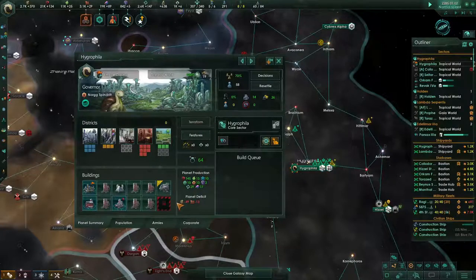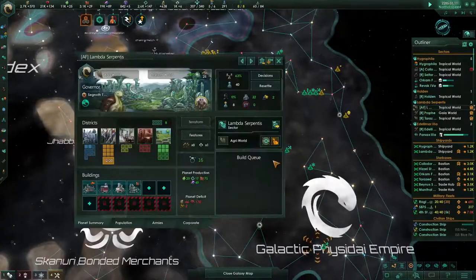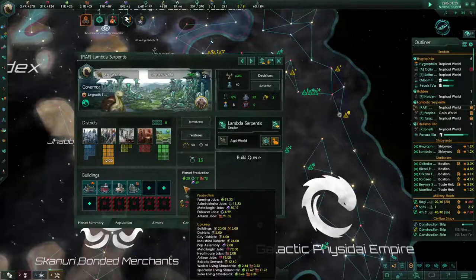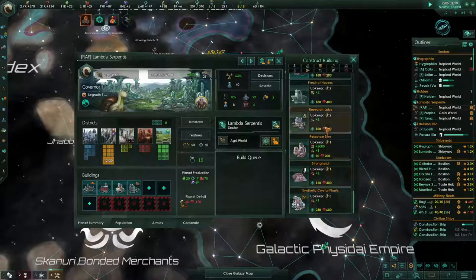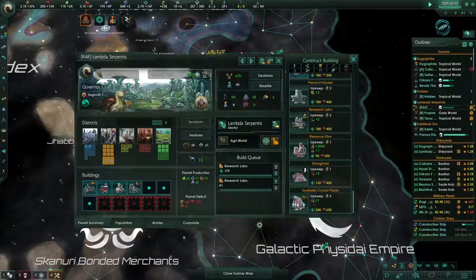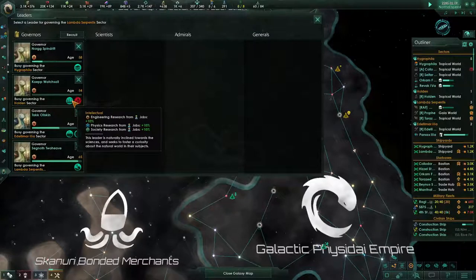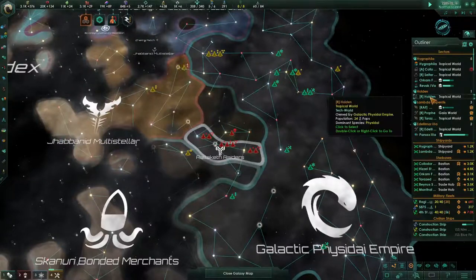Alloys — but research would be alloys and food on this part. Let's focus on getting some research on here, and then we can swap this guy out for our research governor. Even though he's taking a little bit of a hit on experience, we'll do that.